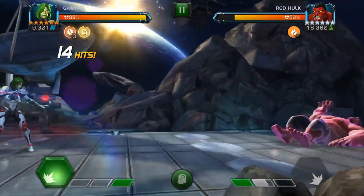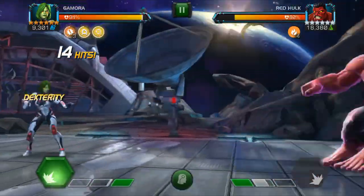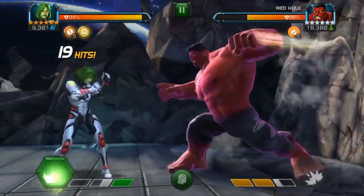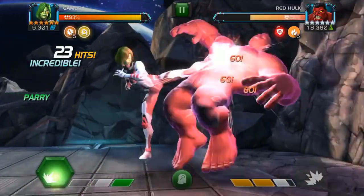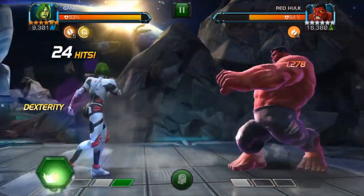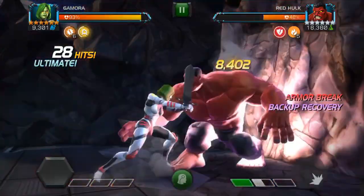Even if she is unawakened, there is still some pretty cool stuff. Specifically, Specials 1 and 2 are guaranteed critical hits — pretty nasty if you've got some of those Furies and Cruelty stacked. And when you need help with those pesky auto blockers, you can reel off Gamora's Special 3 for an 11-second true strike buff.